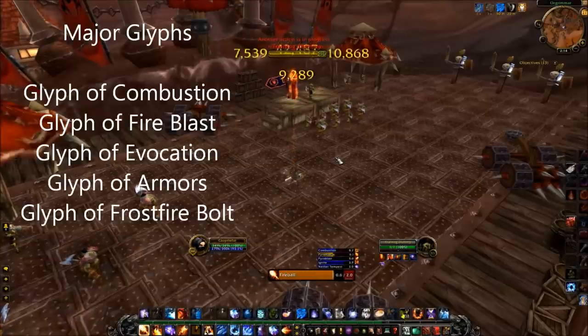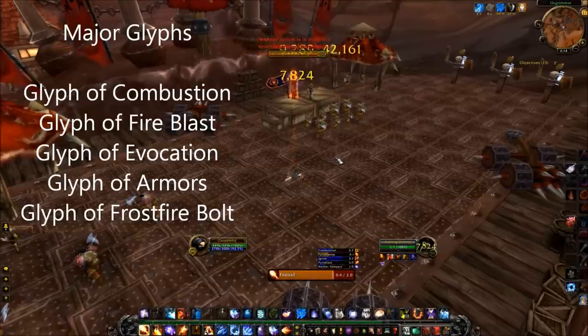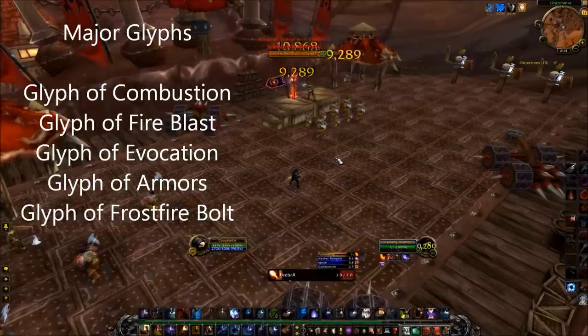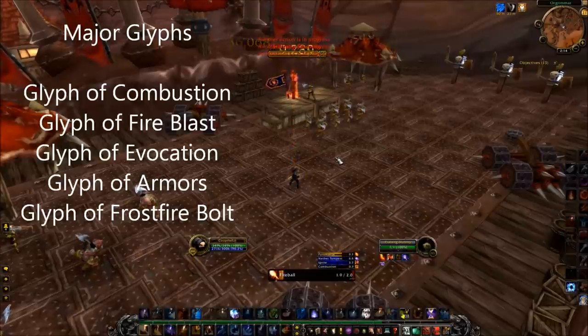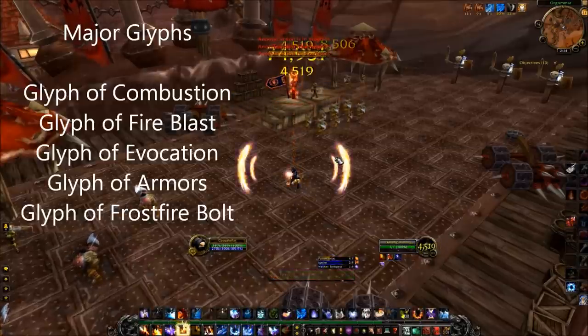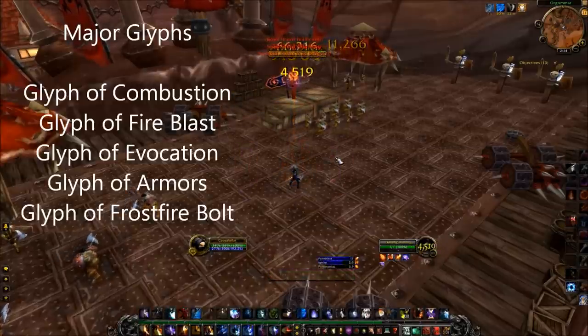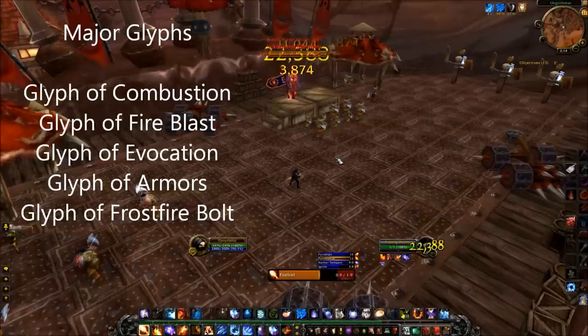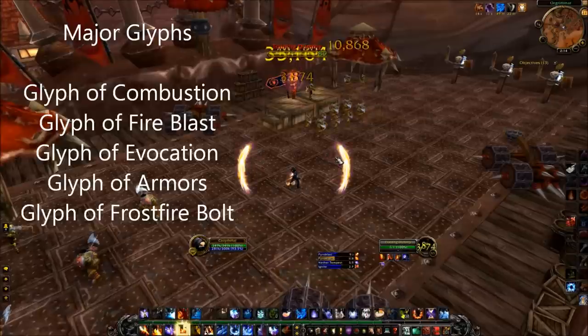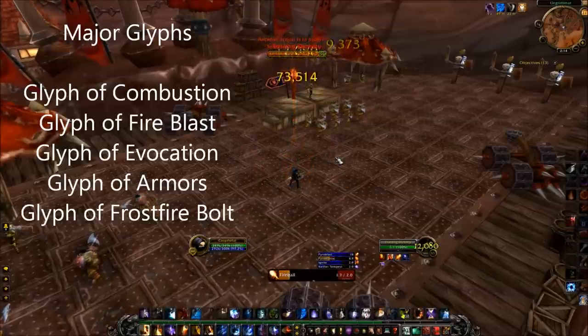Glyph of Frostfire Bolt decreases the casting time of Frostfire Bolt to match the casting time of Fireball. If you have this glyph you can substitute Frostfire Bolt for Fireball if you care about the graphical effect. All other glyphs don't really provide meaningful advantages in PvE encounters.